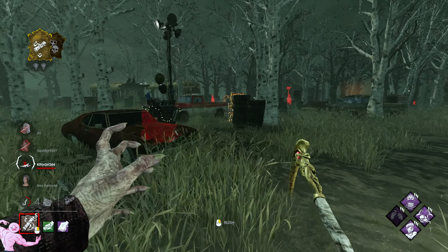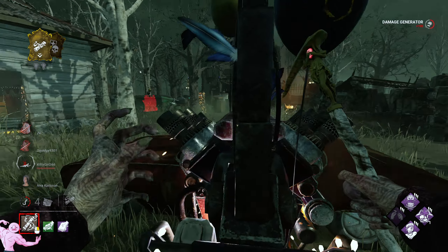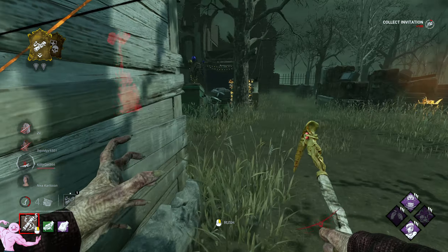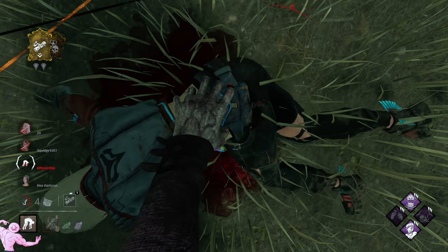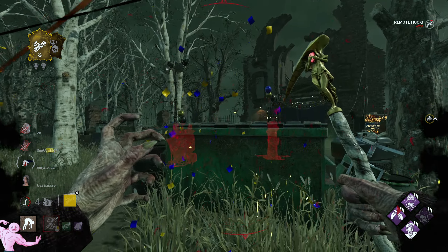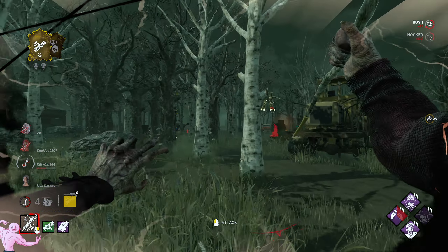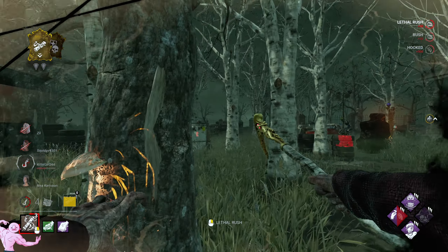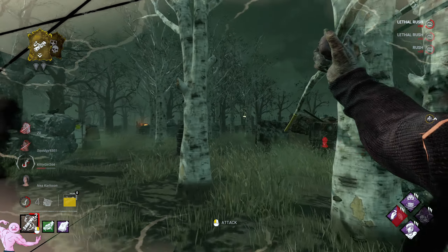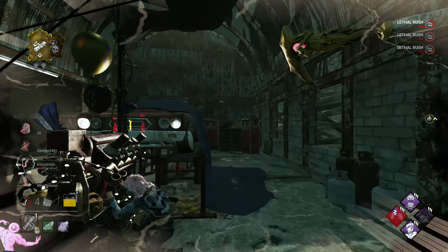The way she was looking behind her told me she had Dead Hard. There's an invitation in the shack so I'll grab that. There it goes — the penalty, but it's time wasted. I mean, I'm not on four gens, I don't feel too stressed out. They do have the main gen Tinkered though now. I'm going to try and go a roundabout way and hopefully catch someone.